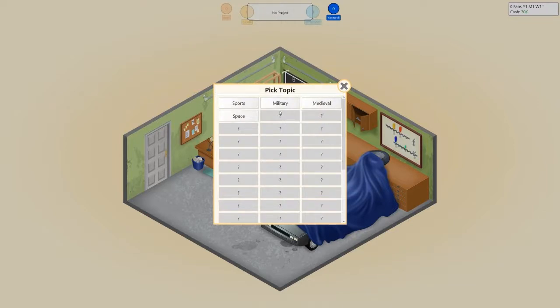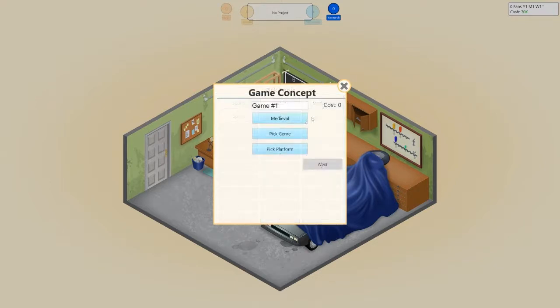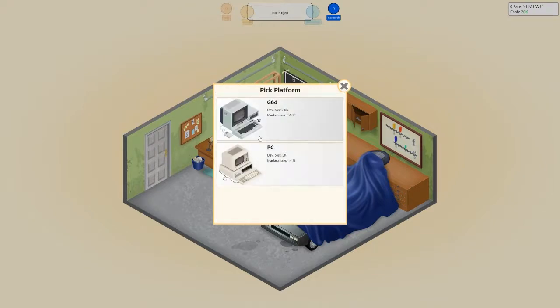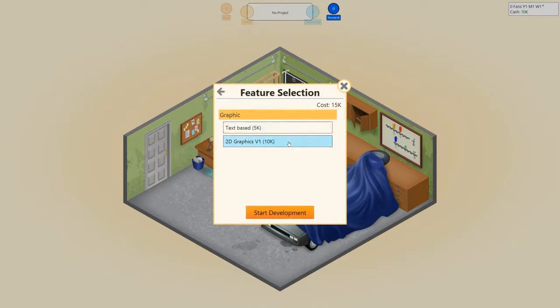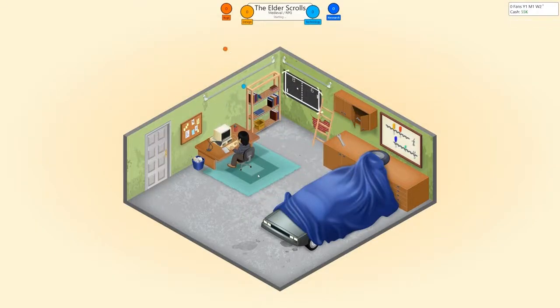It's probably always better to know what you want to do before you name it. So let's go medieval RPG. At this stage, with 20,000 it's too much — we'll go PC. So it's a medieval game. For all you Skyrim fans out there, let's call this The Elder Scrolls. We're going to use 2D graphics for 10,000, and we're going to start developing the game.